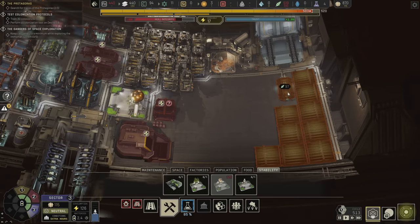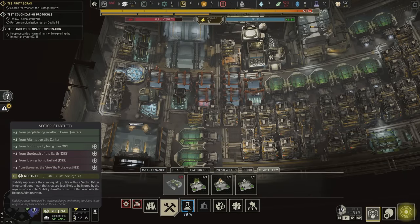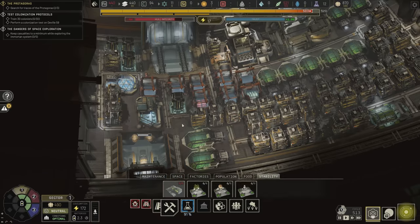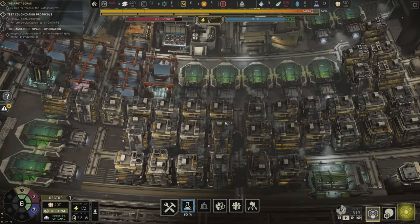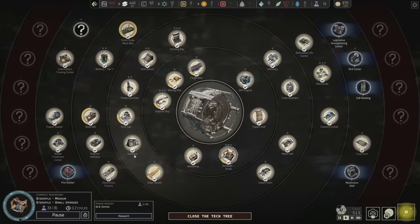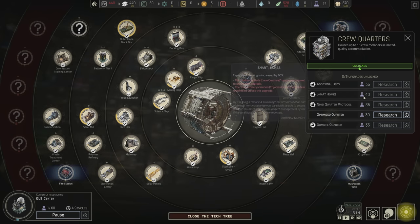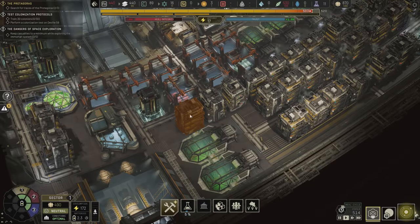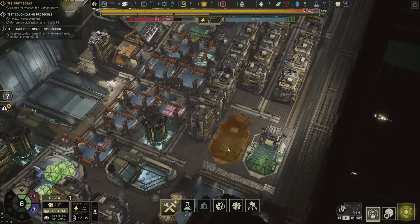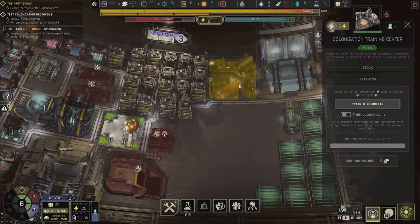I don't think I need another farm yet — this one farm is enough. But these guys being neutral now because of the permanent decrease in morale, we're going to need a monument. If we upgrade the houses to hold more people, we can start eliminating some of the existing houses and insect farms, and put a monument right here to restore order. The DLS center has started, and then we can go in and do optimize quarters on the crew quarters.